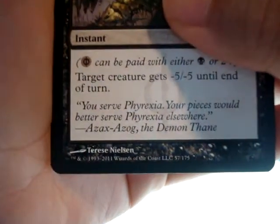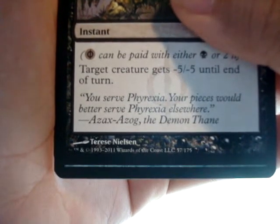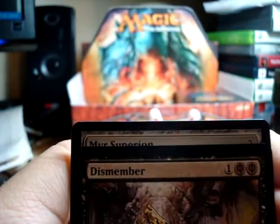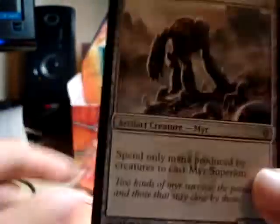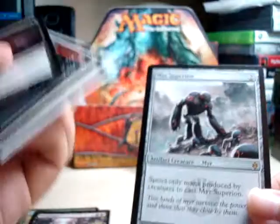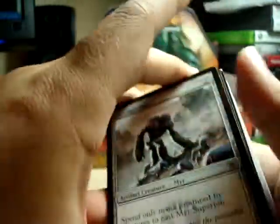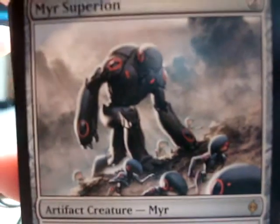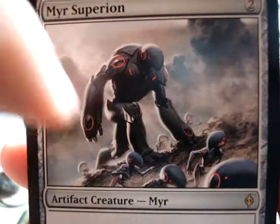Okay, for the rare we have... it's a creature, five six. Is that another Mirror Superion? That's a lot of copies I'm getting out of this. Two Mirror Superions — that's cool. Makes me want to make a mirror deck, but I don't know how well I would do creating one; I'm pretty bad at making decks. Mirror Superion — check out the art. Pretty cool with all the little mirrors running around and this big guy is like rawr.